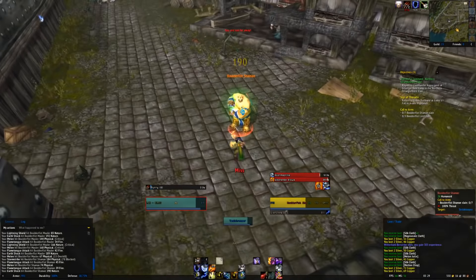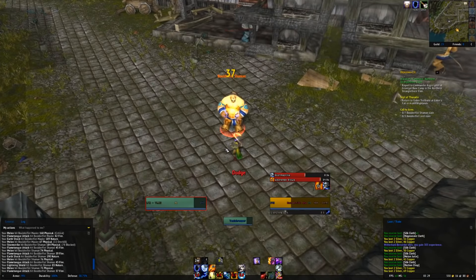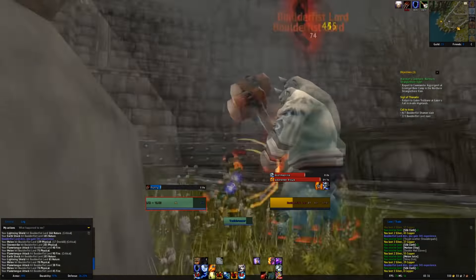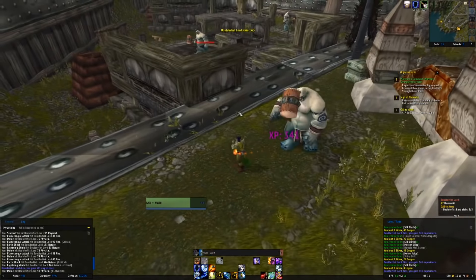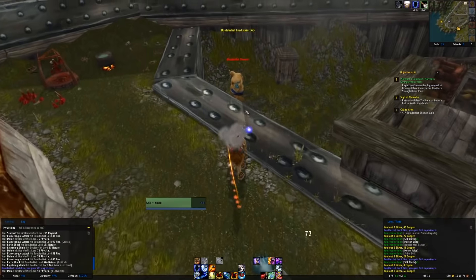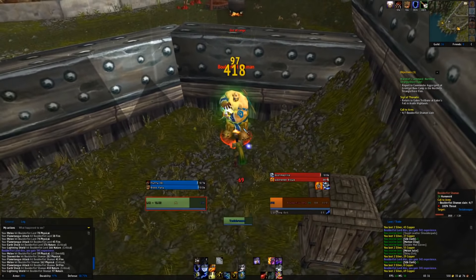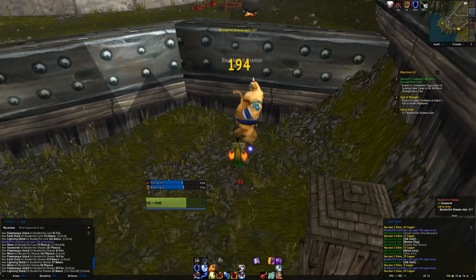First up, the Shamans. They cast Lightning Bolt, but I've got Windshear — I'll just interrupt that. And there's a Mithril Deposit behind the wall — tempting. I don't know what level Mithril requires. When we're done here, we'll have a quick look and see if that's actually worth getting, though I also have no idea how expensive Mithril is on the Auction House.